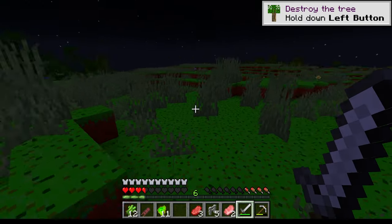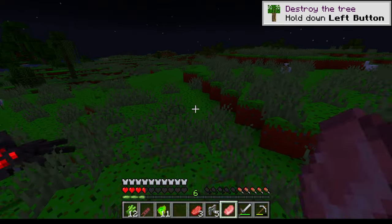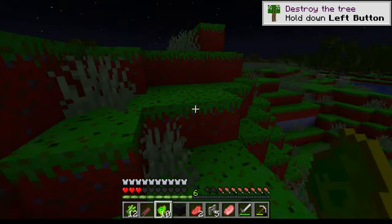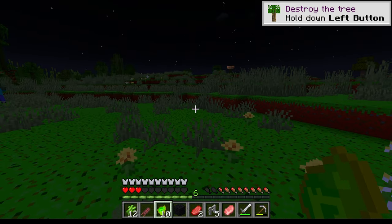The bad thing about being a Shulk is I can't actually use shields. I can craft one and hold one, but I can't actually hold it up to block anything. Whoa whoa whoa, hold on — we can negotiate this, brothers, sisters, cousins!